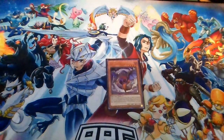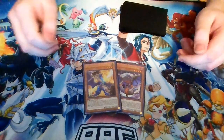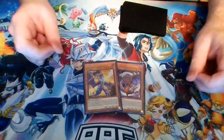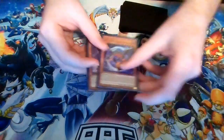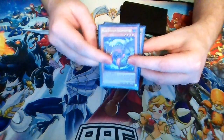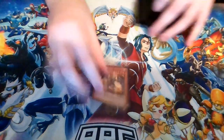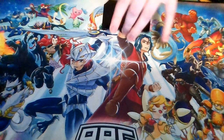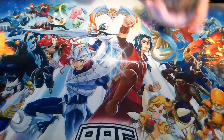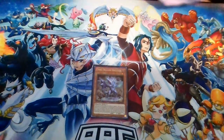Next up are White Dragon Wyverburster and Black Dragon Collapserpent. Once you get these to your hand by a card effect, they are just full combo — you summon one, link it away, search the other, and using that one you can get to your link two. Then simply, Red Eyes Darkness Metal Dragon: once you link away your Black Metal Dragon you search this, and it's another way to get to your full combo.